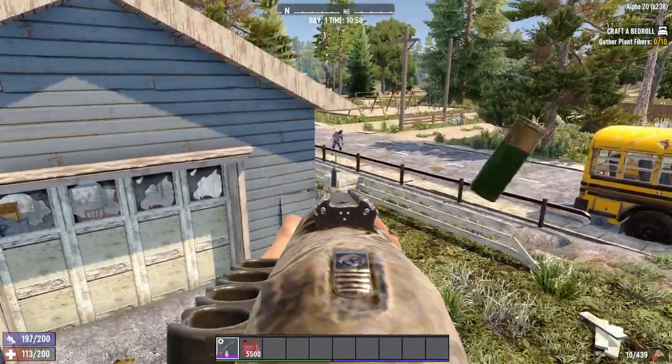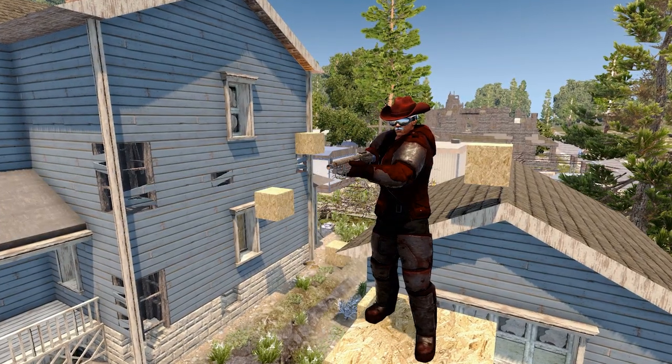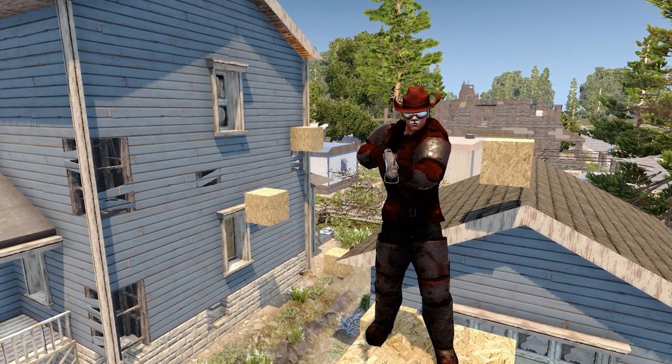That last effect is worth it on its own, but jumping 3 blocks high can massively change how you think about 7 Days to Die — from building to combat, this perk is a literal game changer. That's all I really need to say; let's move on to number 4.